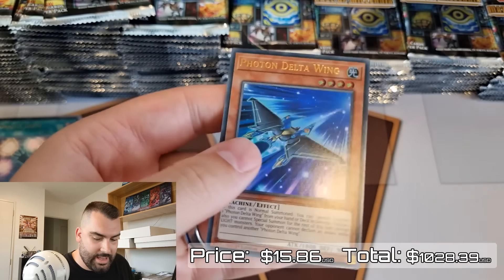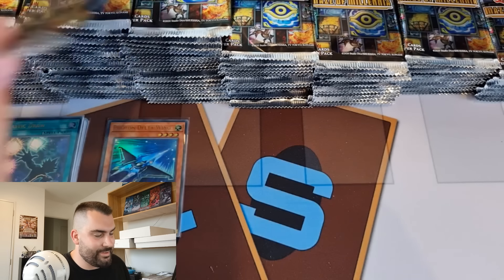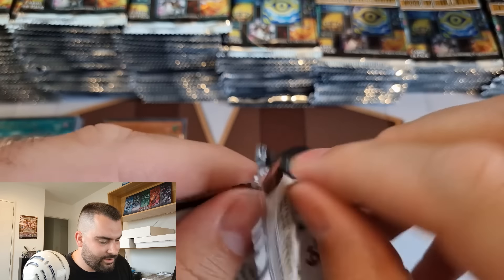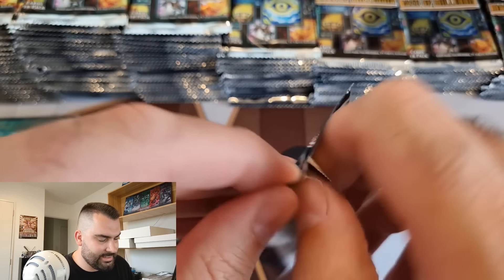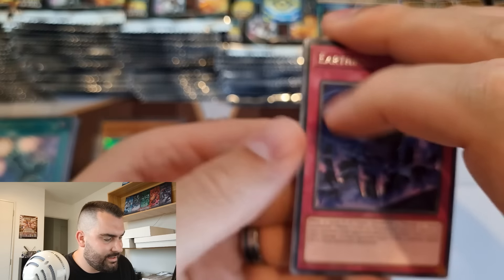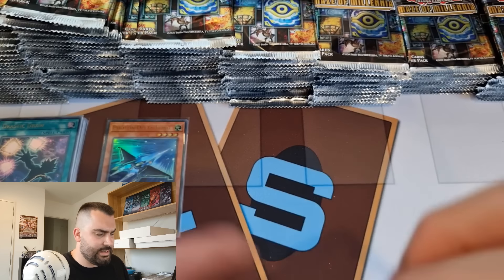We've opened 24 foil hits and have 12 left. Sorry, we've opened 24 and have 12 left - so that is two-thirds through. Another ultra and I'm not super stoked about that - I can't see it being worth much with that effect, it feels like it could be printed on a random super rare from a regular core set. Another Clawless. We still have some collector's rares to go hopefully since we've only pulled one so far and we're heading into our last 12 pulls.